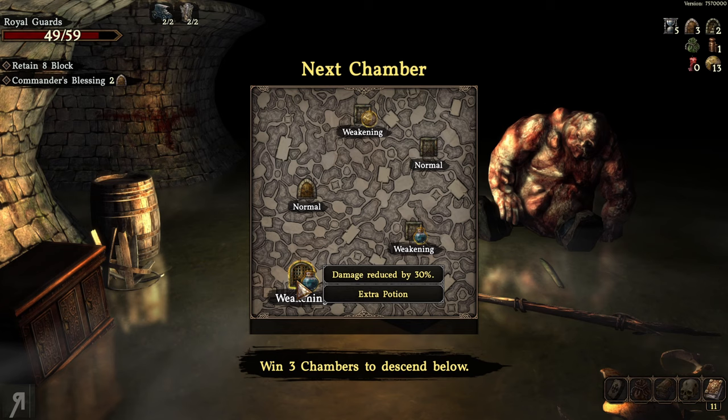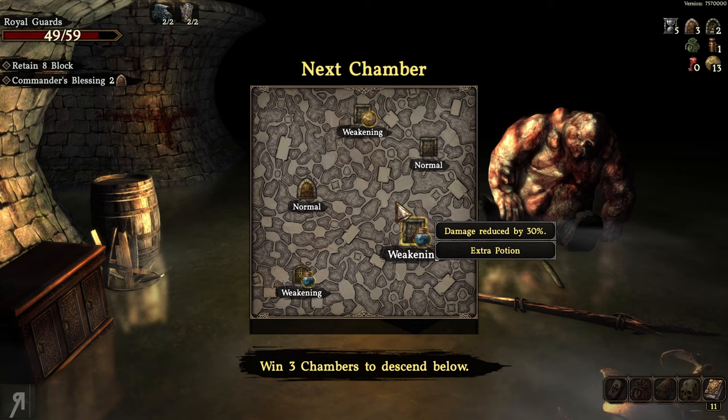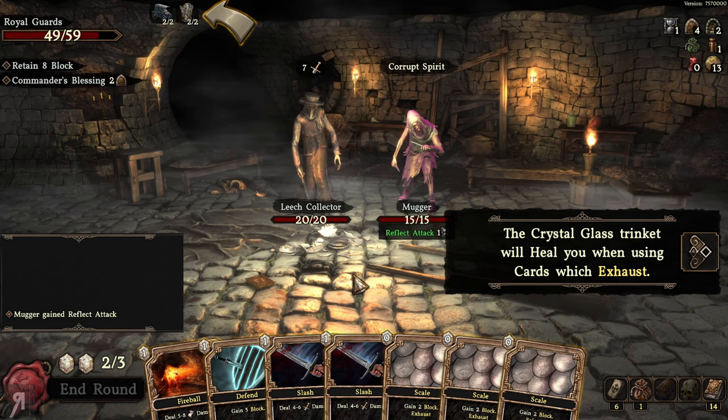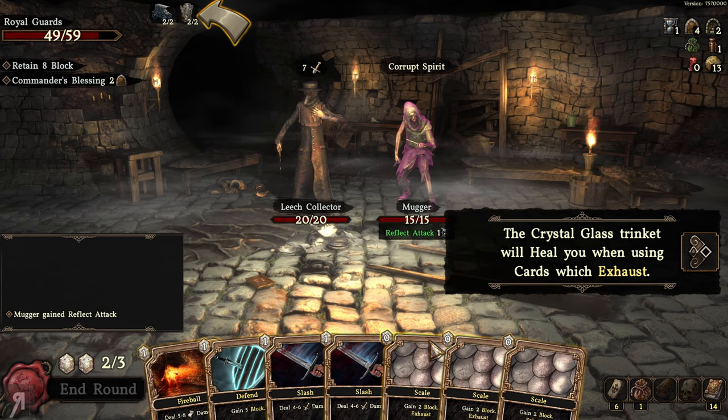We're offered a damage-reduced-by-30-percent challenge room with a potion reward, and extra gold — but I'm not a fan of the damage reduction so I'll go to a normal room. The tutorial introduces the Crystal Glass trinket: it will heal you when using cards which exhaust, meaning the trinket I just got heals me whenever I use Scale cards.